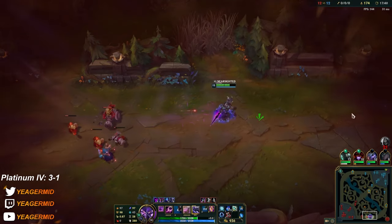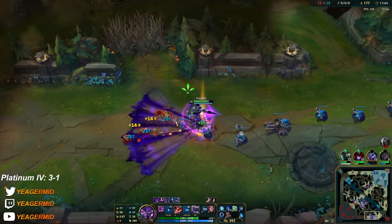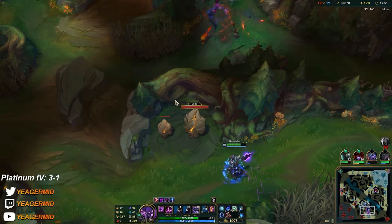If Nocturne ults me I don't jump until he reaches me — because otherwise he's just going to follow all the way in. Let's see if we can take this fight here.